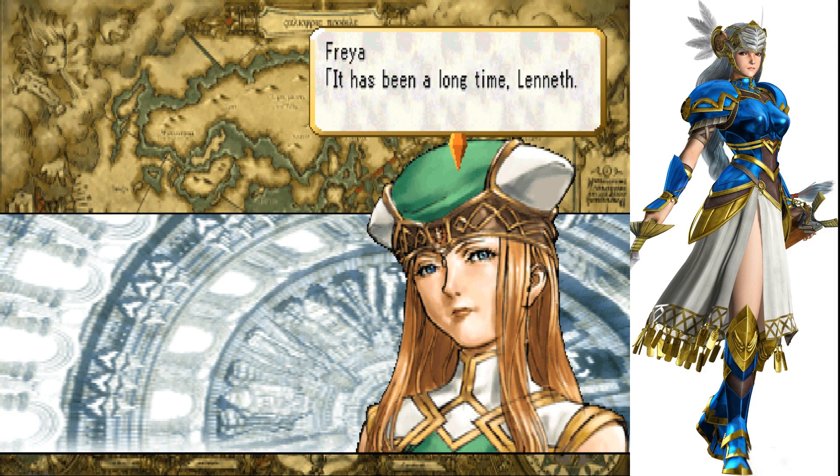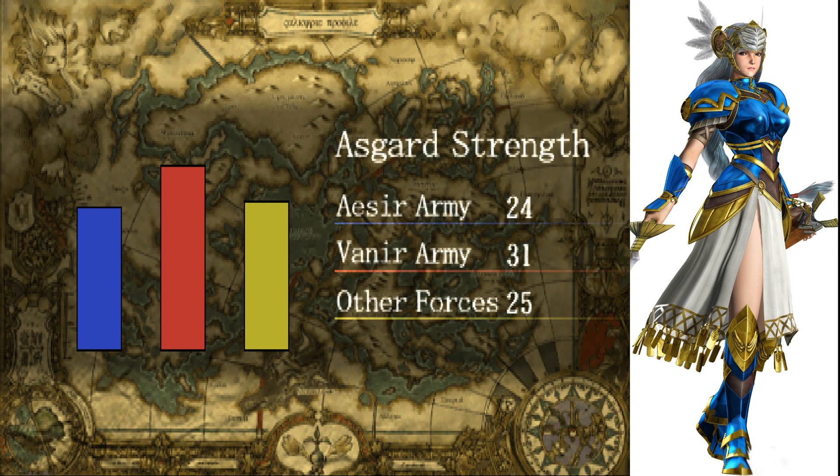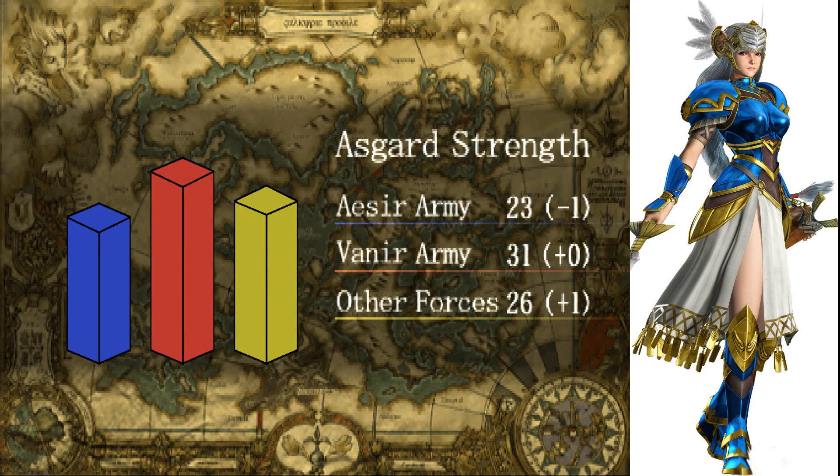It has been a long time, Lenneth — well, not really, just a few episodes. Our current situation is as follows. Asgard War status: Aesir army 24, Vanir army 31, other forces 25. I'm not entirely sure what the other forces stands for. Minus 1 for the Aesir army, plus 1 for the other forces.